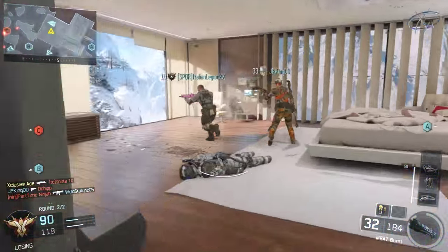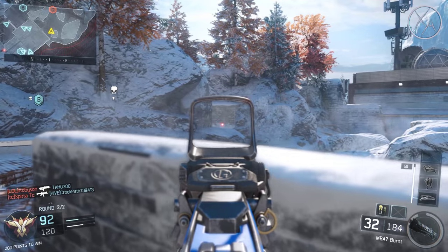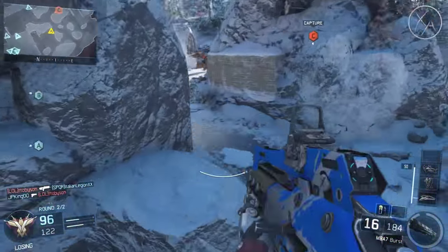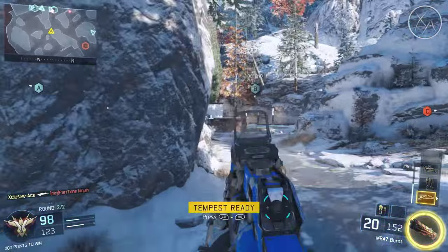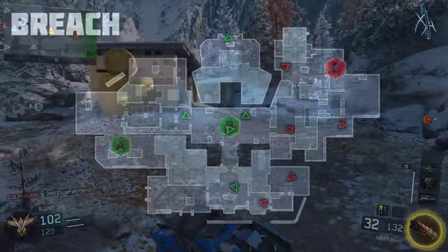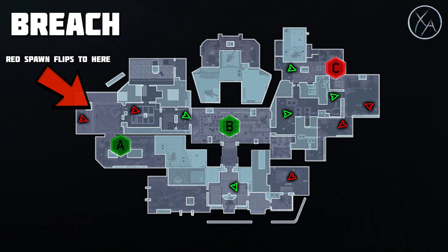So that's the basic premise. Now let's get into tips and tactics. First, big picture thinking: map control is key in domination. Holding map control means you control a specific area of the map — no enemies can enter that area without going through you. If you and your teammates are pushed up and there are no enemies behind you, you control that entire area. However, if you push in too far and flip the spawns, enemies start spawning behind you and you lose that map control.